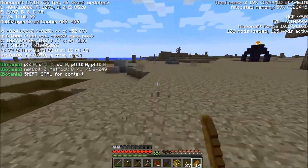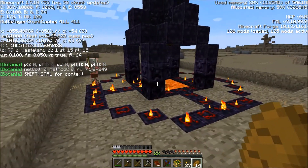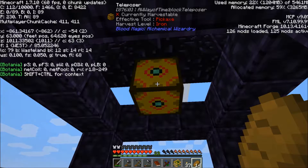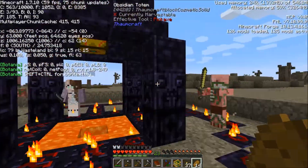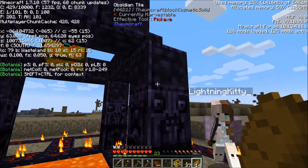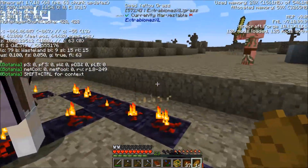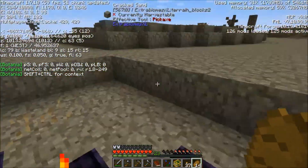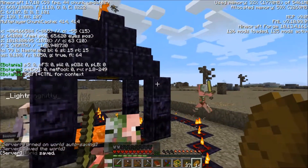It looks like an enderman kind of. It looks like it's from Thaumcraft. Some sort of ritual thing. Can I go in? A teleposer. That's from Blood Magic. Wait, are these from Witchery? These bottom blocks are from Witchery, the actual frame is from Thaumcraft, this teleposer is from Blood Magic, and the lava is from Minecraft. Can we stop the lava? No, just leave it alone. We'll figure out what it is. I've never seen this structure before, that's weird.